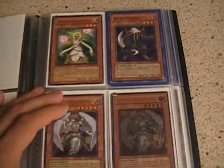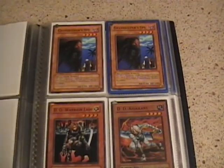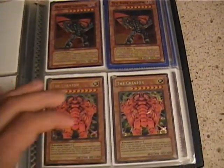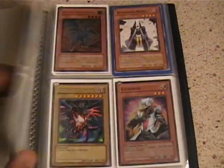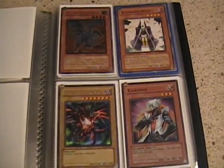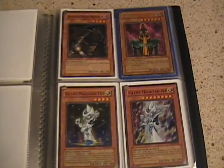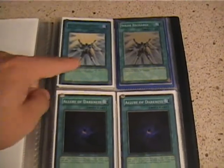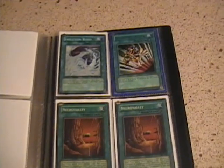Ulti Celestia, it's a rare Lumina, common spies. Ultra Solar Recharge, Super Rotas, Super Shrinks.